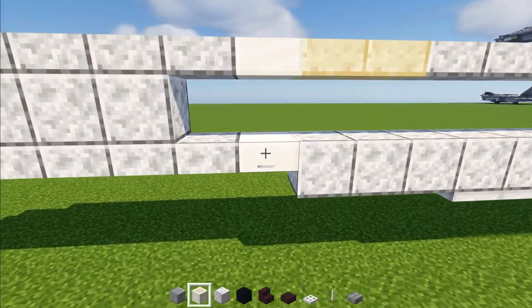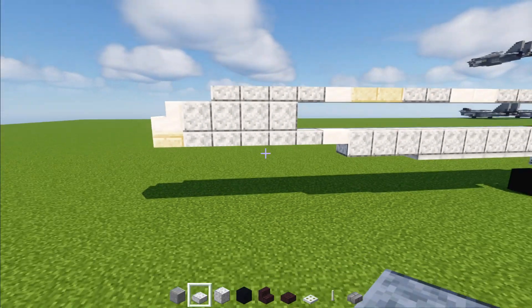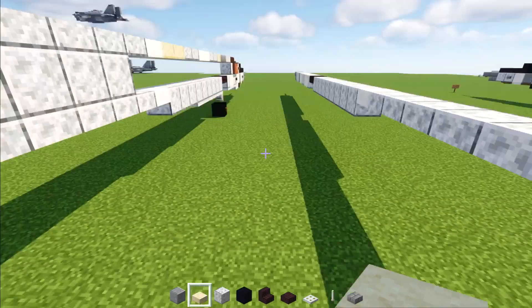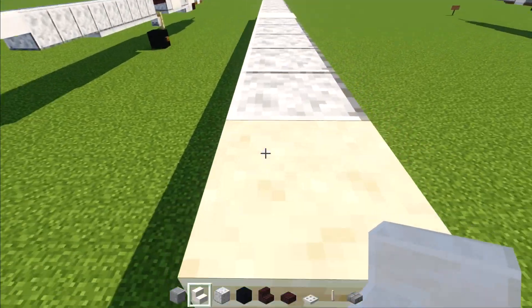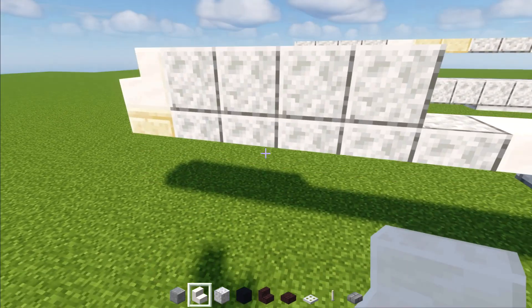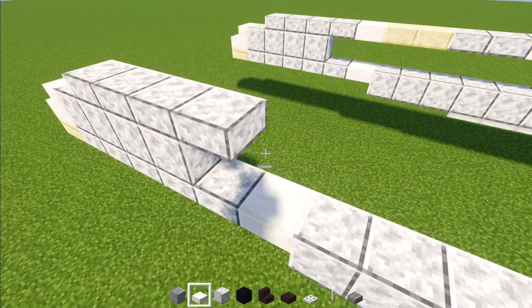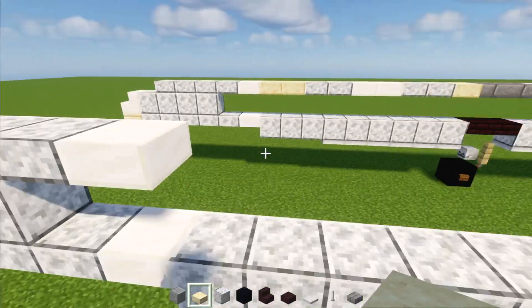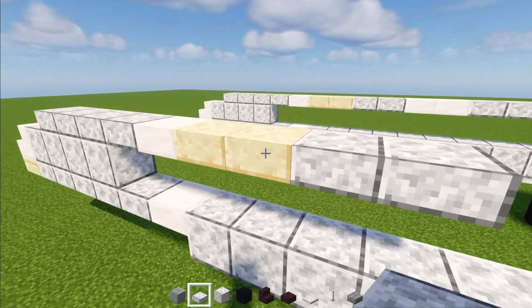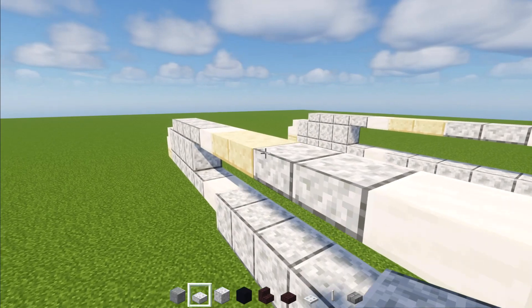Then we'll add in a quartz slab. And then polished diorite slab, which is five blocks long — one through five. Then we'll add in a cut sandstone slab with a quartz stairs on top. Then polished diorite, four blocks long in the front of that. Then on top here, we'll add in a polished diorite slab — four blocks long. Then a quartz slab. And then two cut sandstone slabs. Then two polished diorite slabs. Two quartz slabs. Two polished diorite slabs. A cut sandstone slab.